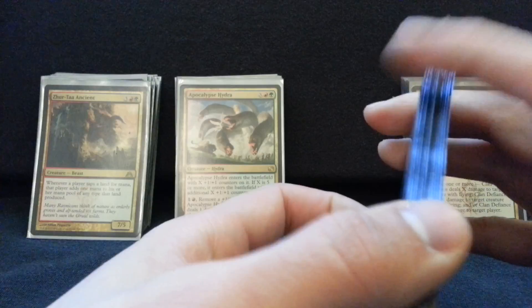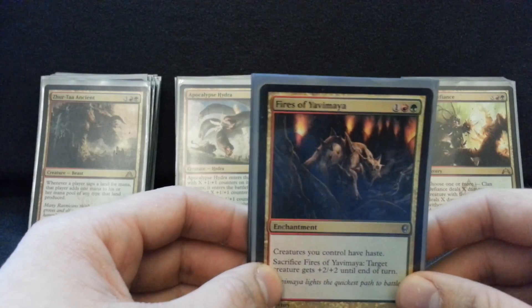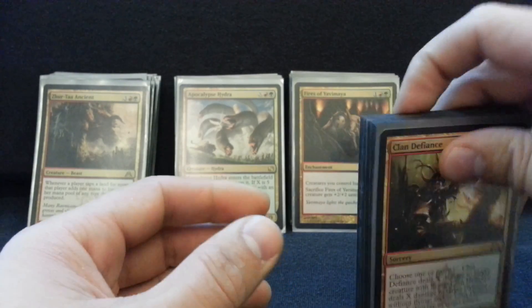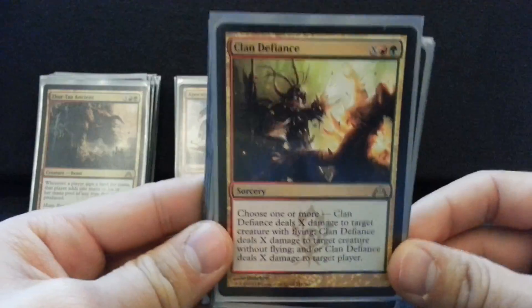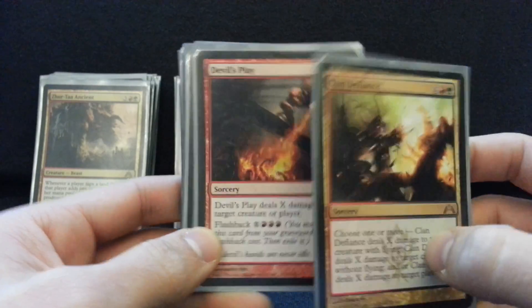I used to run more removal, but I just realized sometimes you just want to do a thing. Some decks are designed to win games and grind out victories and have utility, and this deck is just designed to smash face, burn people out, and just get there. So the hell with Breeches and Decimates and all that — I just want to Clan Defiance you for 30 and then Reverberate it and Clan Defiance the other guy for 30. That's what's really fun about this deck.